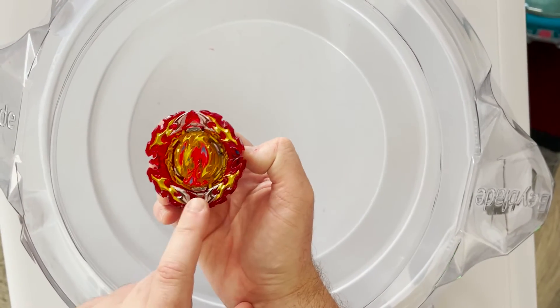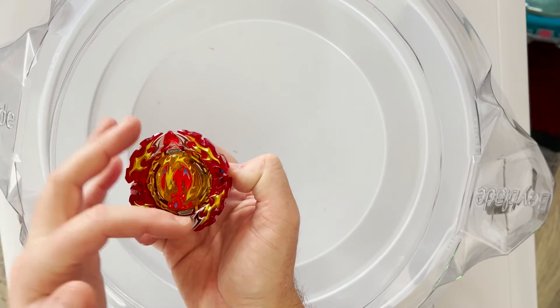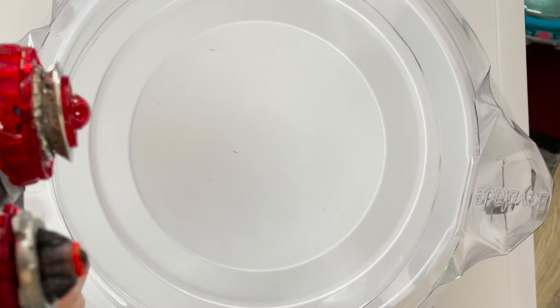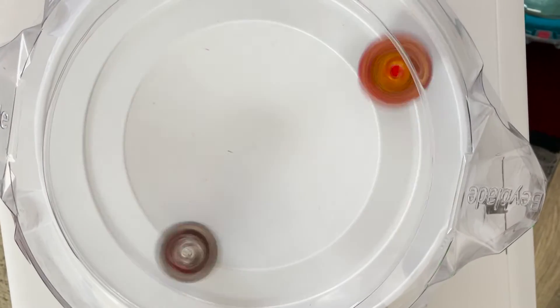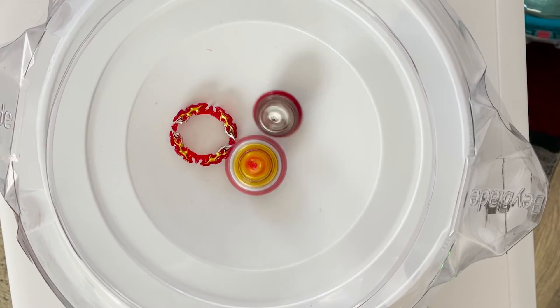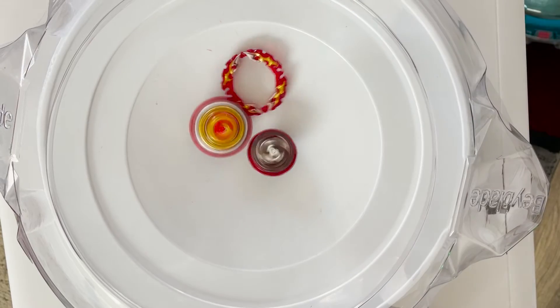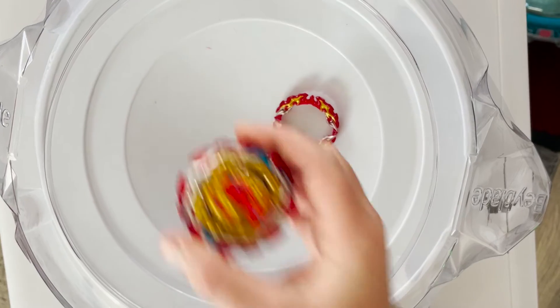All right, I've got Prominence Phoenix set up with the armor on the vertical points here versus on the blue side, so we'll see how that goes. Round two with Dead Phoenix versus Prominence Phoenix — three, two, one, go shoot! The armor's flying off again — awesome. The armor just sits in the arena, just kind of slowing people down. So another win for Prominence Phoenix.